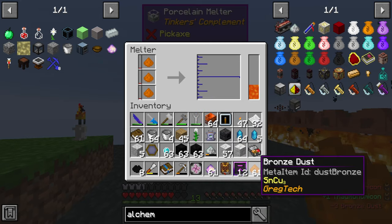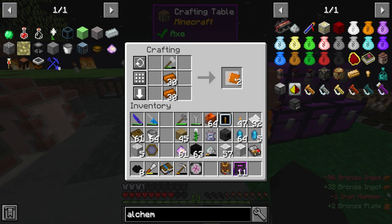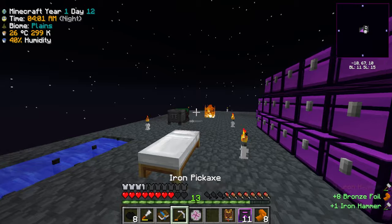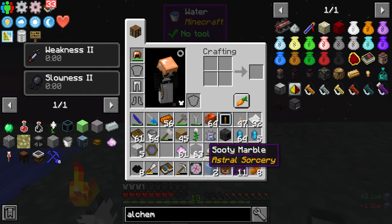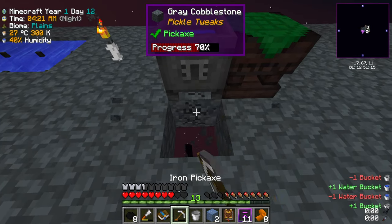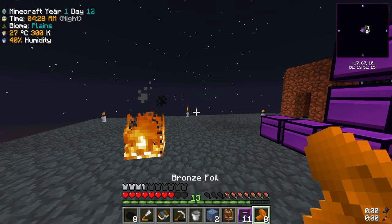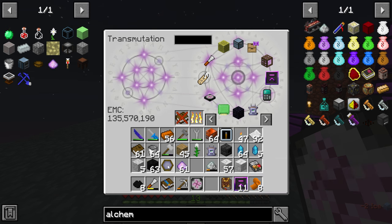With the bronze ingots, I can turn them into bronze plates and then hammer the plates into foil. Now I need some ice to get water — place it down, break it, get the water. Oh wait, we do need to set a fire underneath the crucible, I just remembered.